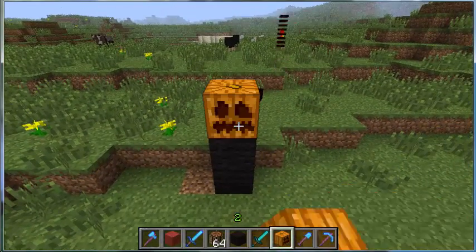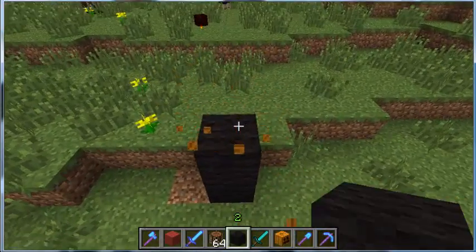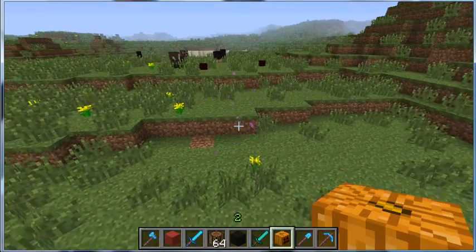The enderman uses black wool with a pumpkin on top. Oh - that was one off. So three high and then that, and then you have your enderman.